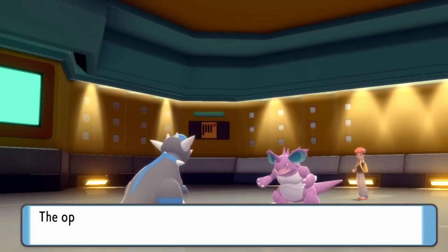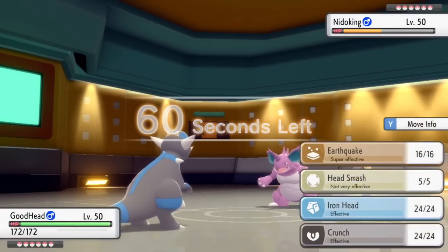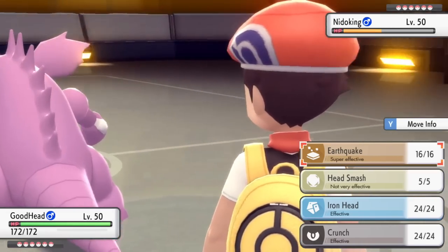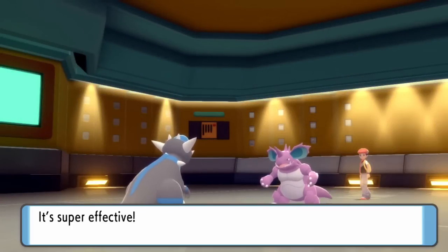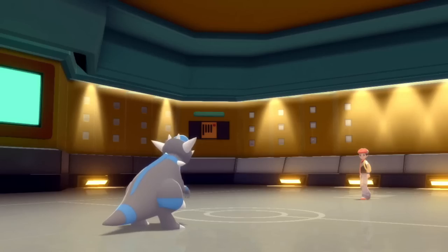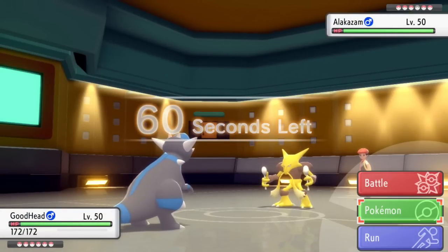The reason I go Rampardos is that he doesn't have any hard switches into an Earthquake, and it's nice to get it in before Stealth Rock. I don't have any hazard control on this team — no Rapid Spin or Defog — but it's not too big of a deal. I go ahead and click Earthquake. He doesn't have a great switch-in so he decides to stay in. Choice Scarf Rampardos is able to outspeed and down goes the Nidoking — a pretty hefty attacker taken care of early, which is great.